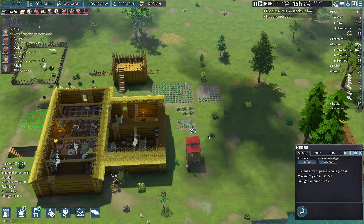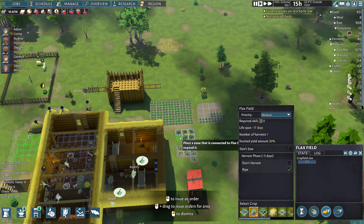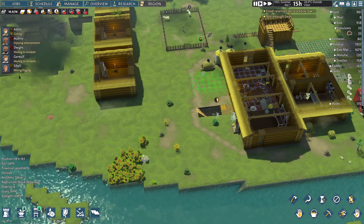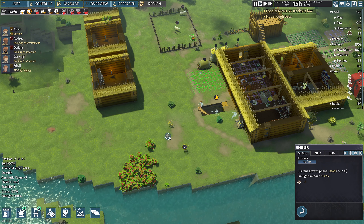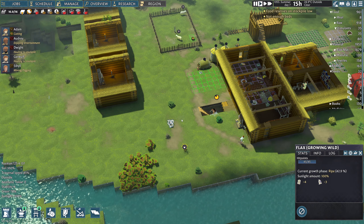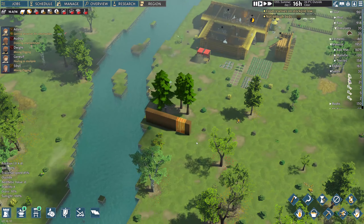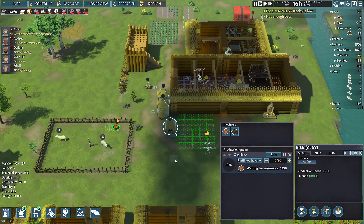Seeds themselves are useful because we can then see what else we can put in. It looks like we have a whole bunch of flax that we can plant. I'm going to go ahead and expand the flax field out - flax is going to be useful for clothing. There's still a little bit out here that we can grab too - some ripe ones, so let's make sure we grab those in. The reason we want all the berries is for the wine.